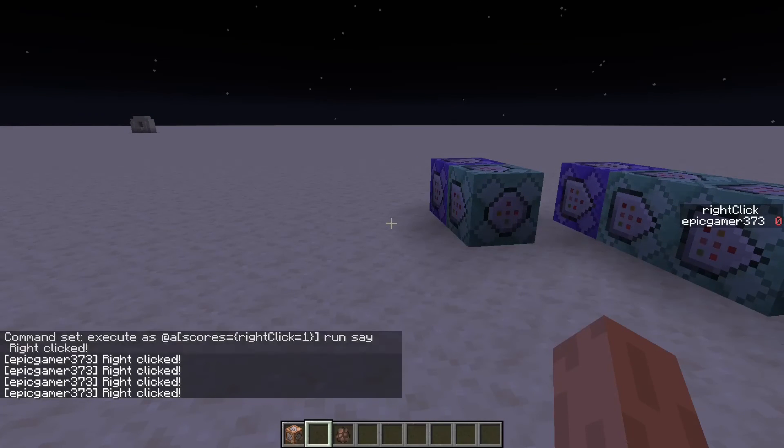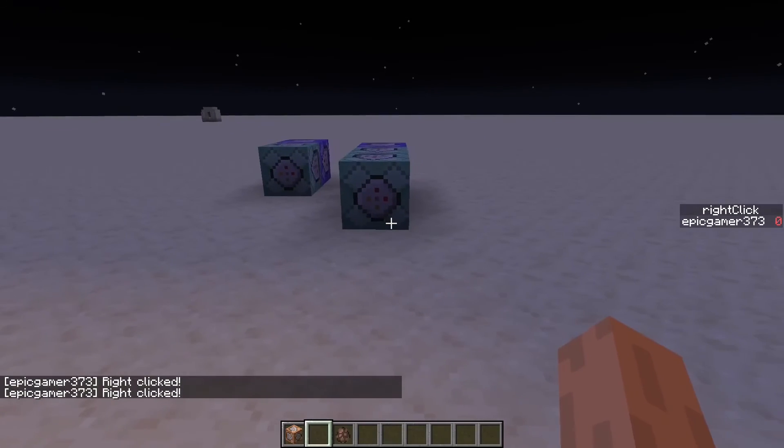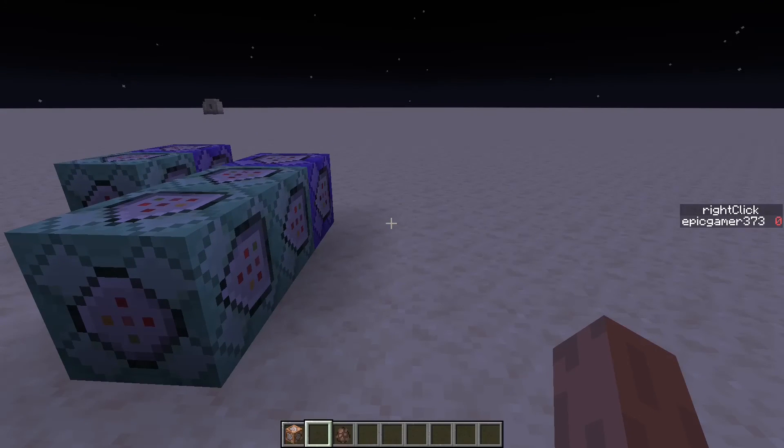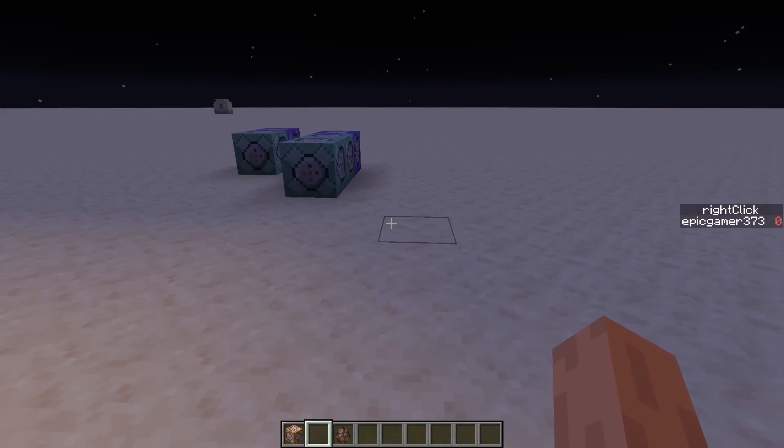Before I end the video, there are a few limitations. First, it only works in single player — if you have multiple people, the command will break. Second, you have to be standing still to detect right clicks, because the villager needs to catch up to you. It doesn't teleport immediately — it has that gliding animation entities have when they teleport.